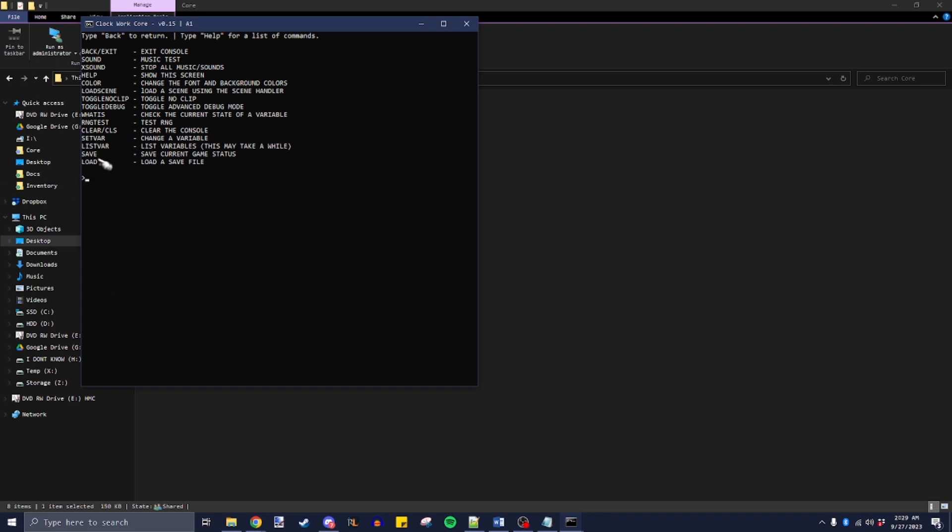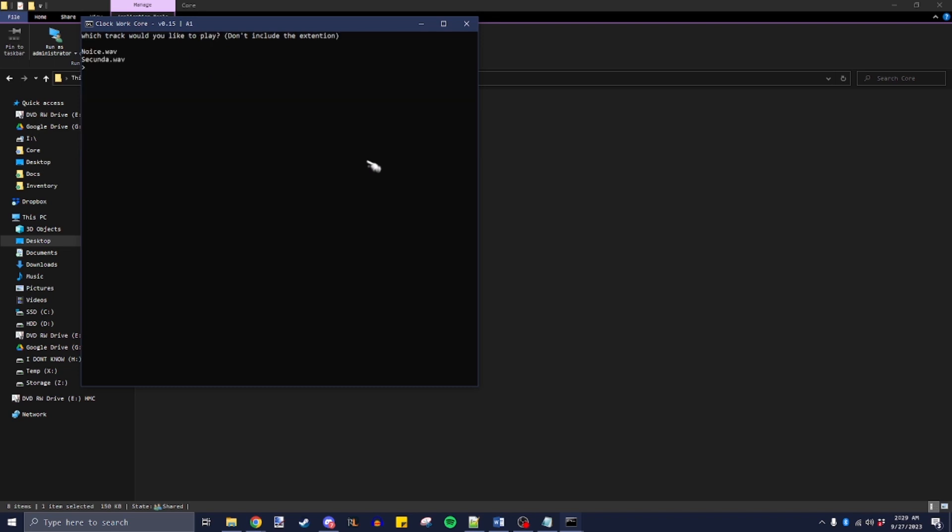Load actually shows up in the console now. This functionality has been in here since I did the save and load system but apparently I didn't have it listed in the help command. I also have the sound player here — so it's 'sound' and let's do 'noise'.